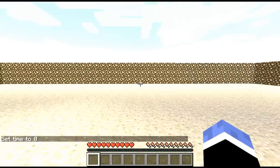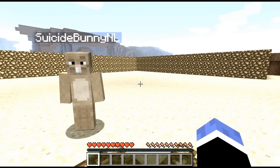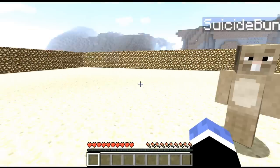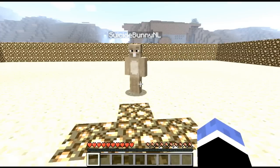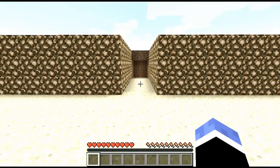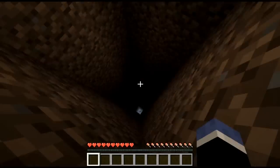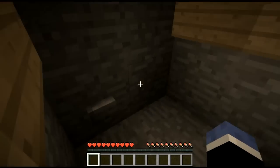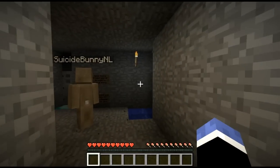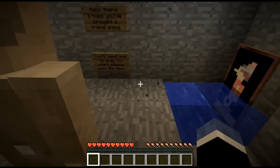Howdy gamers, we are on the cooperative puzzle map for Minecraft made by Floorberry. I'm with Suicide Bunny — hello, I'm RPGamer99 — and we're gonna try to solve the puzzles. You mentioned this is a peaceful map, so no combat whatsoever, at least that's what the description said. There's water and a button behind us but we're not sure if we should press it just yet. Oh, here we are: 'Hello there, I hope you've brought a friend along — you'll need one. To start, please open the door.'